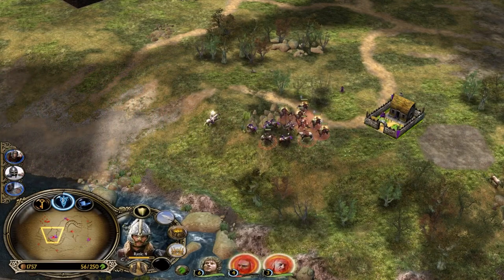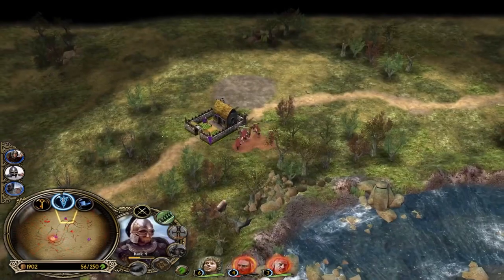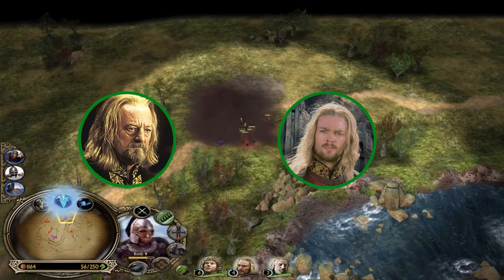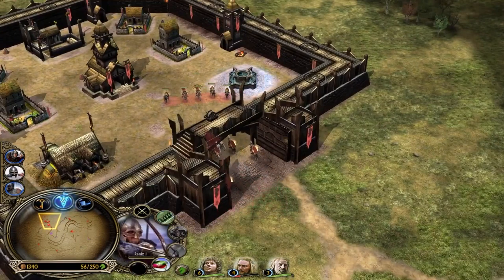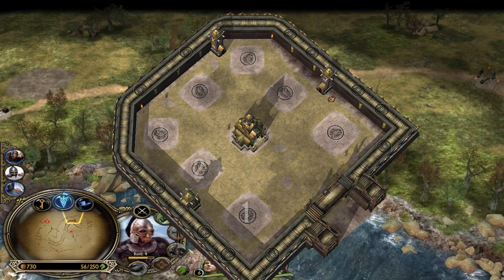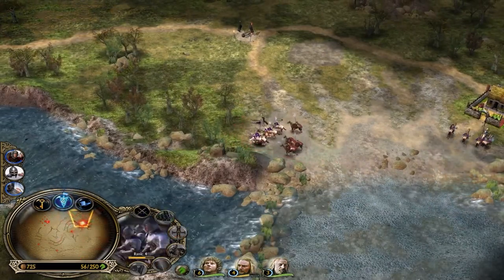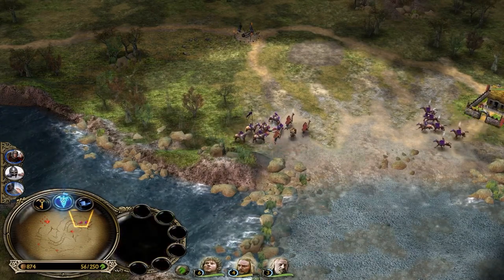Some might think that Rohan would fall off in the late game, but that's simply not true. When built correctly, Rohan's late game can be extremely powerful. With cheap but very effective heroes like Theodine and Eowyn, and the leadership they can provide to nearby Rohirrim and Rohirrim archers, Rohan's army is not only very strong but also mobile. The weakness of Rohan is the lack of resources. With only seven spots inside the castle, Rohan has one less than evil factions like Isengard and Mordor, and two less than Gondor, which means Rohan depends more on map control than any other faction.